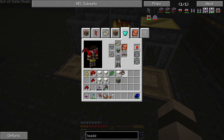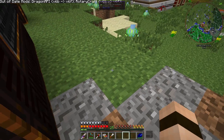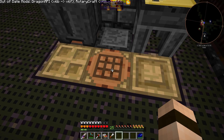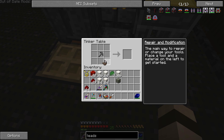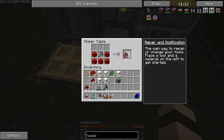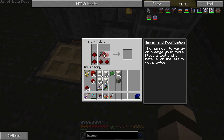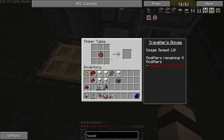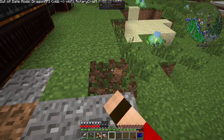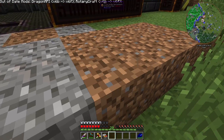You can actually put haste on these. I'm not exactly sure how these work — is it making me dig faster right now? It's hard to tell since I dig so fast anyway. I've added the haste to the gloves, and it actually increases your bare-handed speed too — that's actually quite a bit faster.